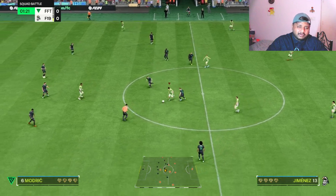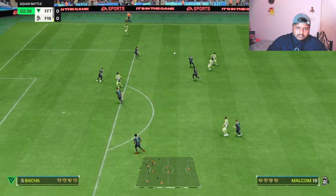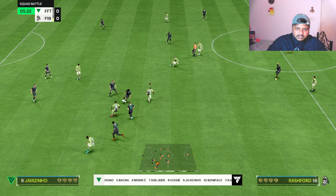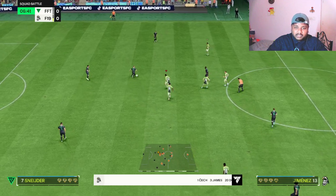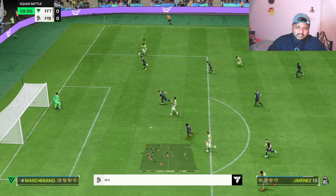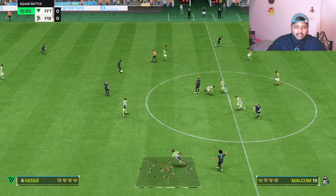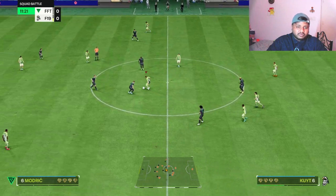Preferably my left-footed striker at left striker. Oh my god — what is this dribbling, what is this pace! The cross from Malcolm as well, the run from Jimenez! Jimenez is a right-footed striker but he also has five-star weak foot, so it doesn't really matter. Make sure you guys try out a lot of different formations because it'll help you know what formation you might fall in love with. I've been trying this 4-2-4 formation recently.